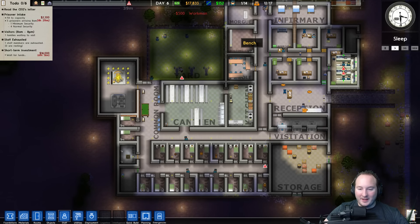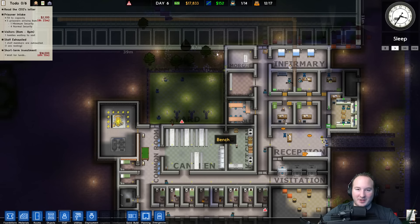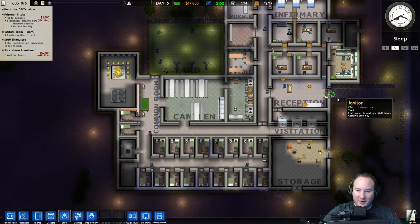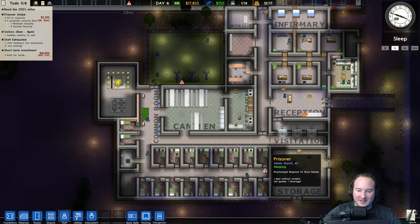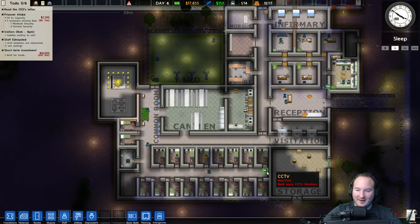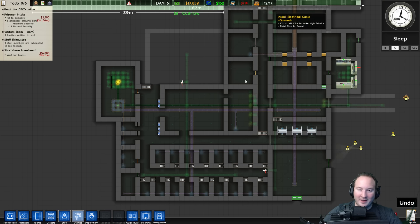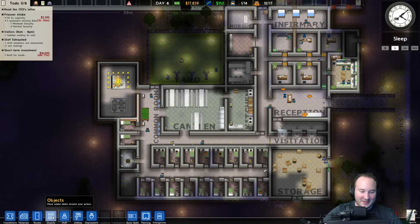We can't really do much else until we get more people coming into the jail because we're not earning very much — we're pretty close to losing money. Now, we have two cameras and only two cameras, so four people watching, and it's still saying 'build more CCTV monitors.' Oh, connect — wow, okay, so they can monitor individually. Okay, never mind. I am stupid.